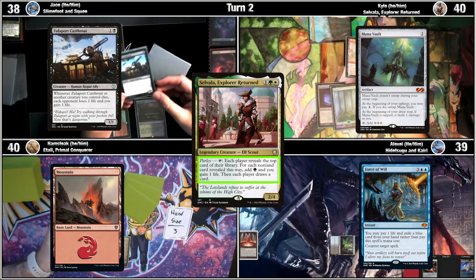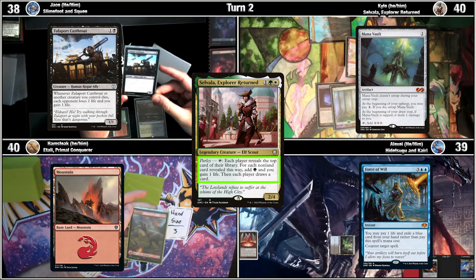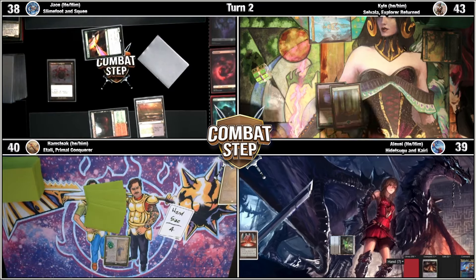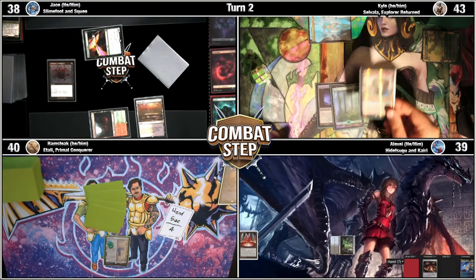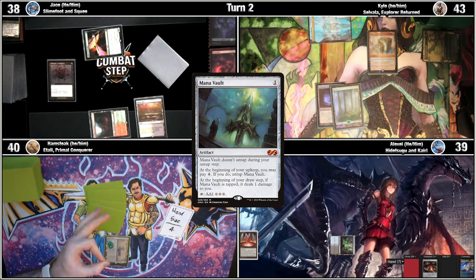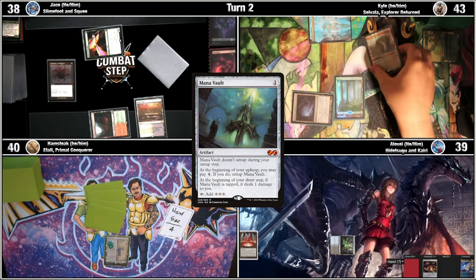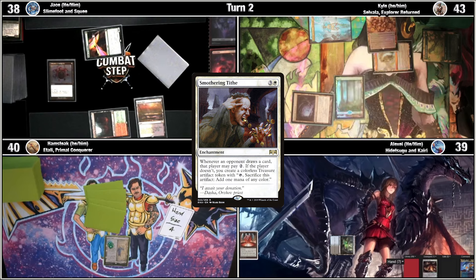The coolest Mountain that has ever been printed. Look at that. Alright, so three. I'm going to go to two in pool and cast a Manifold. I will pay a White and three for a Smothering Tithe. Remember, every time we Parlay, that's a draw.